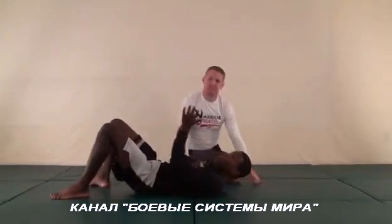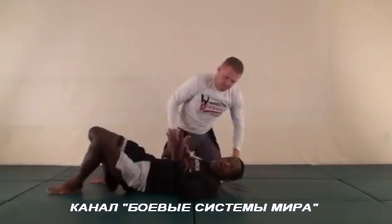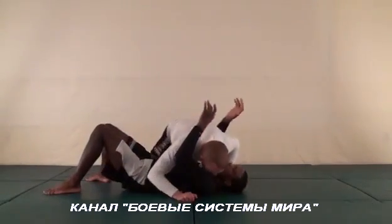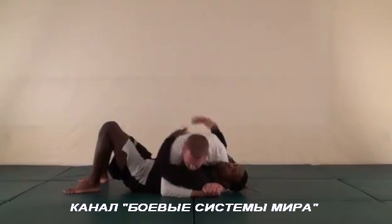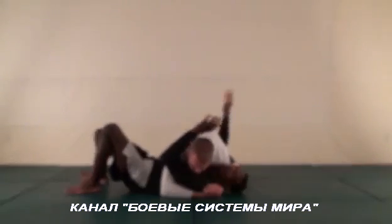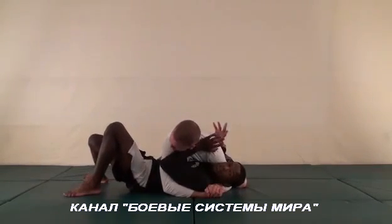My opponent right now has basic side control on me and I want to start to create some offensive options from this position. Initially, the first thing I have to do is get my arms in position. Having my arms out like this is no good because he's going to take one of them and break it in. So what I'm going to do is get this arm underneath his neck.